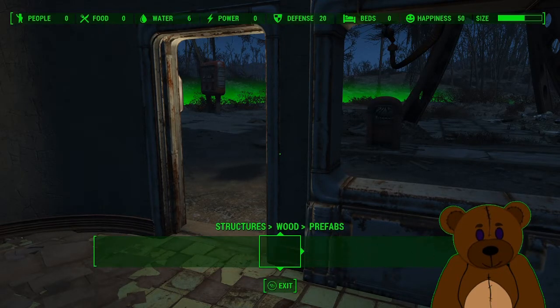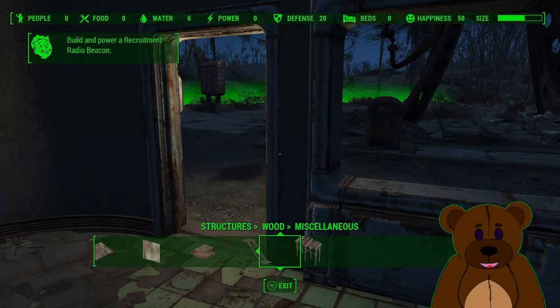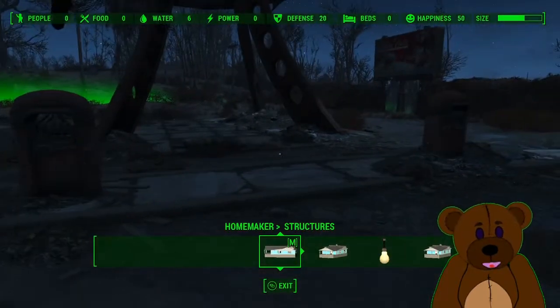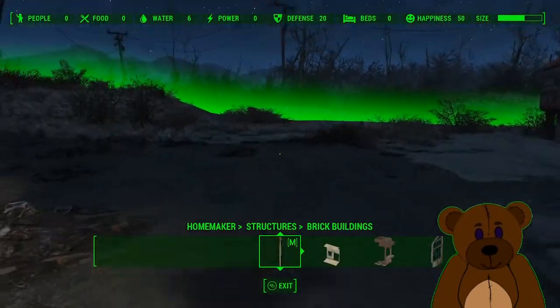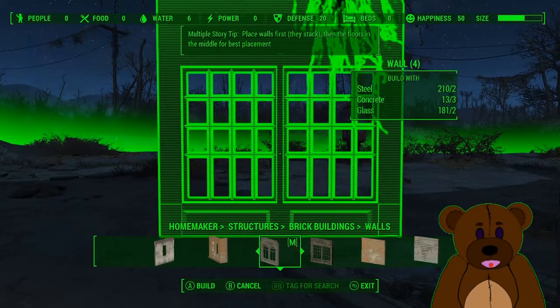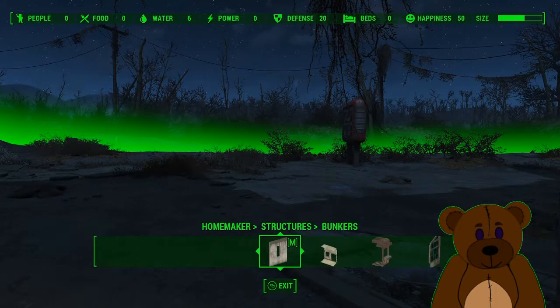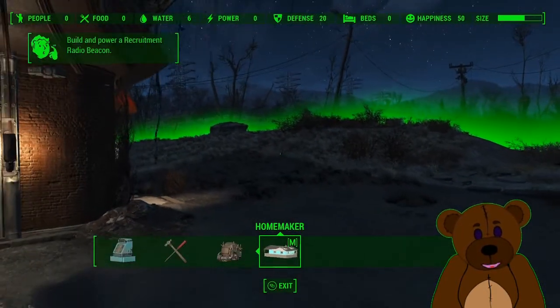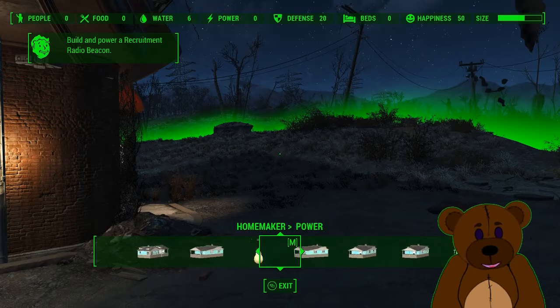We should have some additional items in here to mess with. Those are all normal — let's see if we can find the mod section here. Here we go: Homemaker mod. And here's all of our Homemaker structures, so we can actually build a bunch of different prefabs, new walls, new diner booths — basically it unlocks a crap load of different building options.